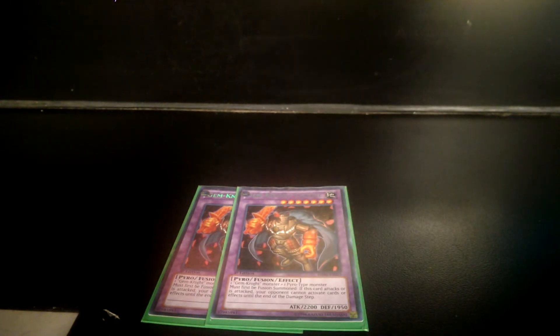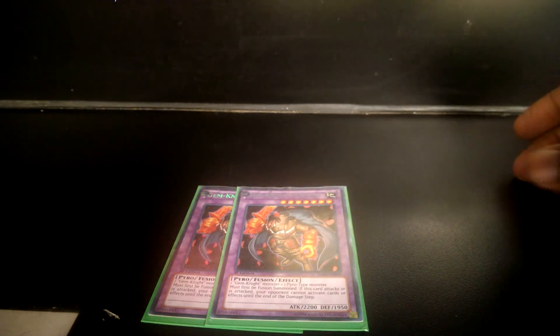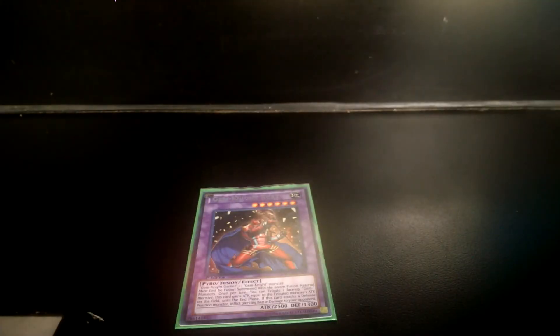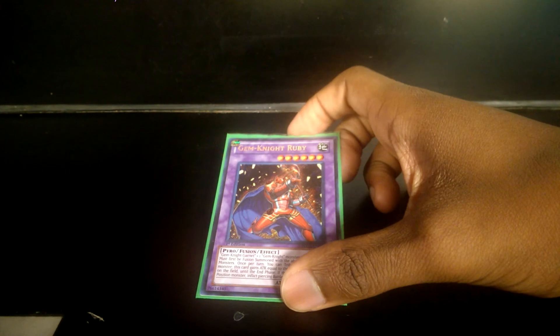Two Seraphinite. I could have added Volcanic Shell but I just don't like it in this deck — I'm trying to do something totally different. I still love Seraphinite because it's good for getting to Rank 7s, and it's kind of cool that you have a card that can basically act like Ancient Gears, only weaker. The jewel of the deck — Ruby. I don't get to use Ruby too much, but when I do I have a decent time. You'd be surprised how people who don't know how to play the deck say you shouldn't have it, and then I bring it out and they don't know what to do.